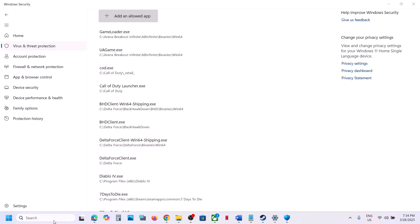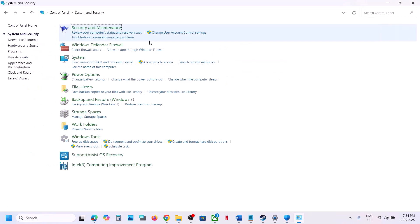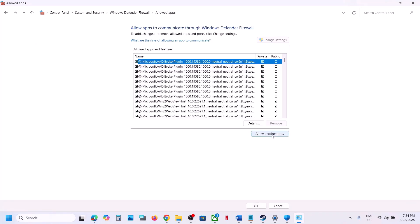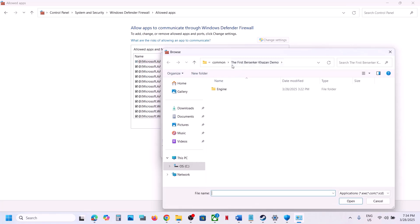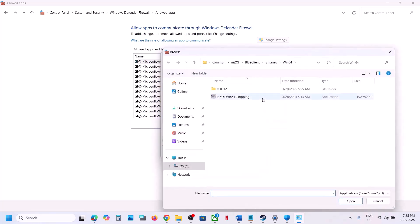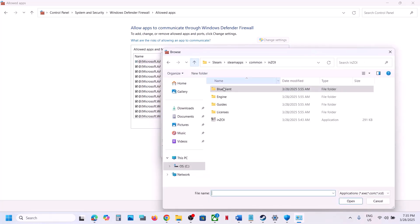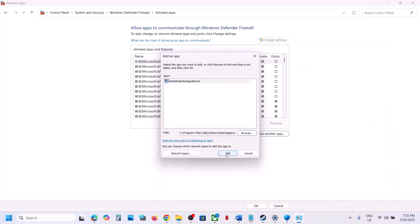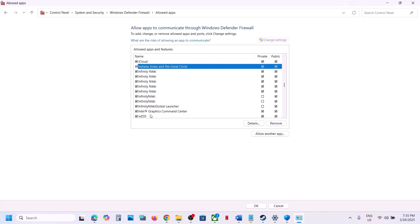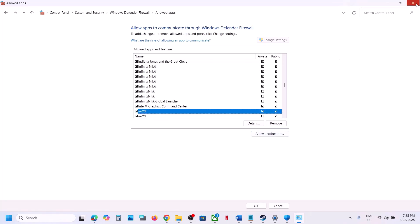Also open the Control Panel, go to System and Security, Windows Defender Firewall, and click Allow an App or Feature Through Windows Defender Firewall. Click Change Settings, then Allow Another App. Browse to the game installation folder — open Blue Client, Binaries, Win64 — select the exe file, click Open, then Add. Repeat the process to add the other exe file as well. Once both files are added, launch the game and check.